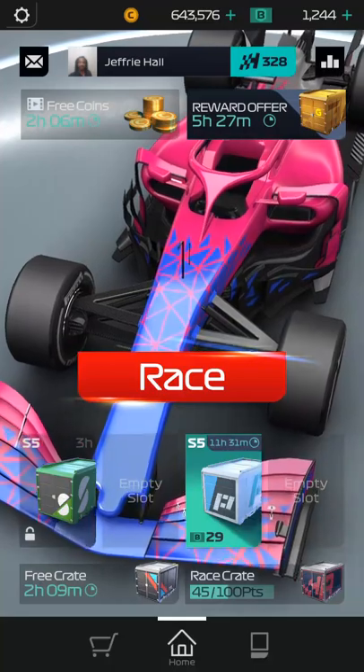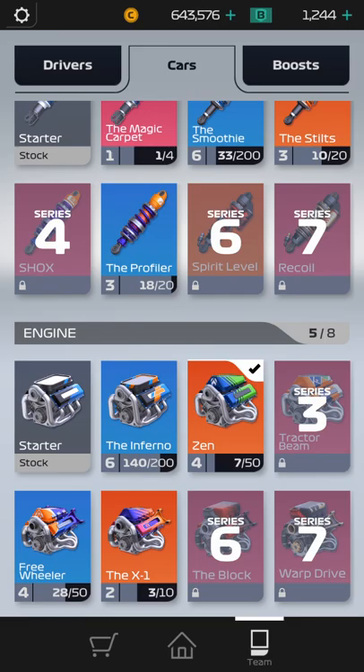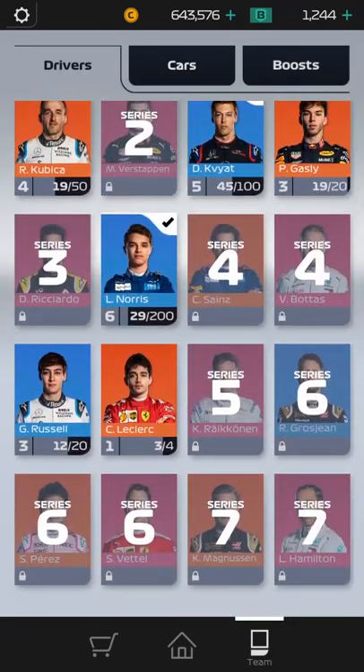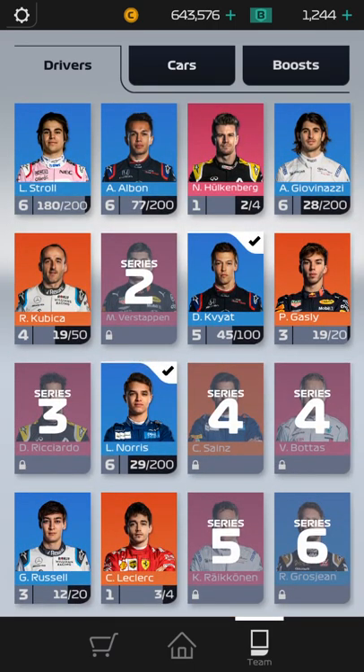This is the screen that you come to when you first start, and it asks you what you want. Down on the bottom you can see I'm on my home. I can go to my page, which will list all of my drivers. Here you can see my drivers and what level they are. The drivers I've selected are Daniel Kvyat and Lando Norris.